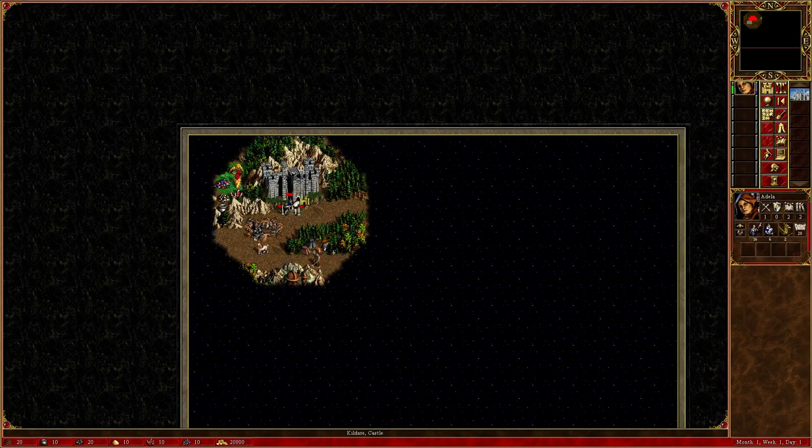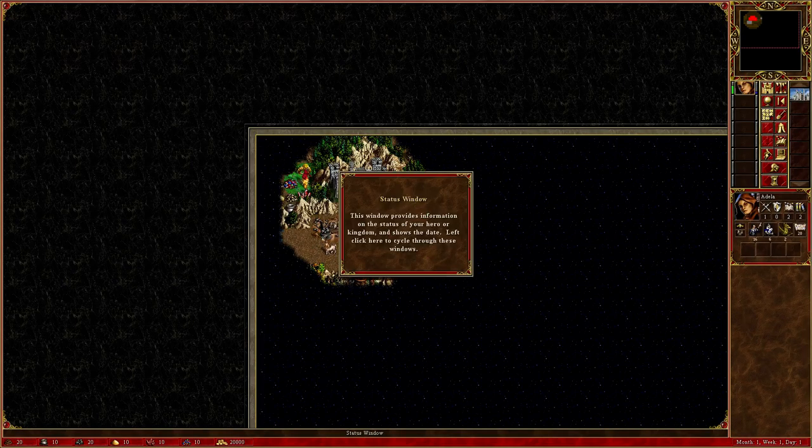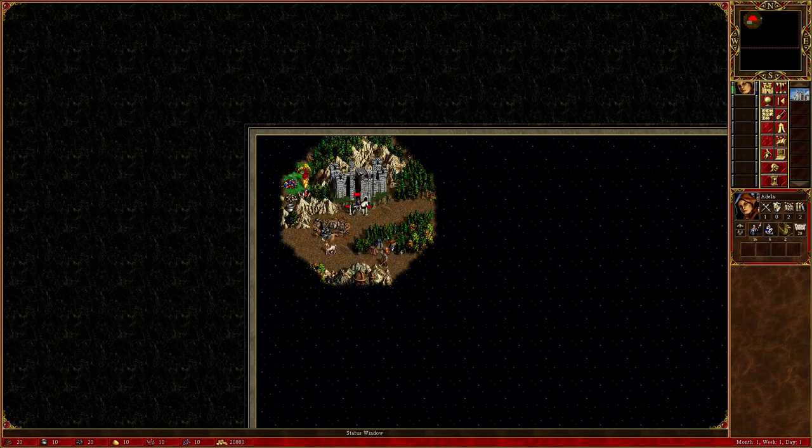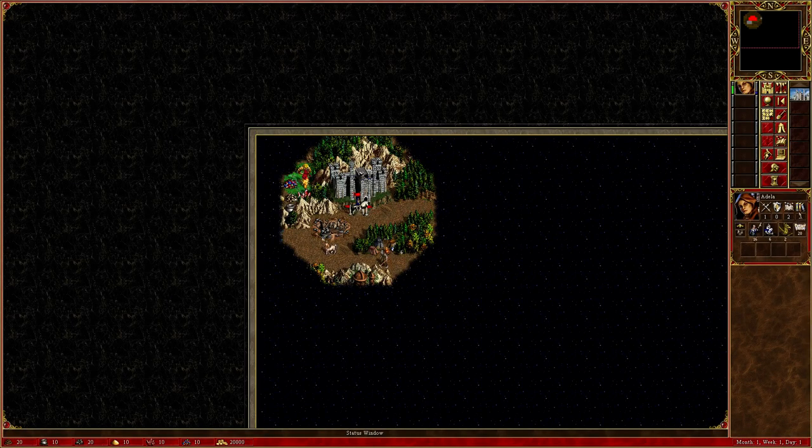Over here is your character window or your castle window — you click on things and it'll give you information about them. You've got your wisdom, spell power, defense, and attack. These are your character skills, which you gain by getting certain things on the map and by leveling up. This is your spell points, these are your spots for your troops, here's your morale, here's your luck, and here's your character picture and her name.